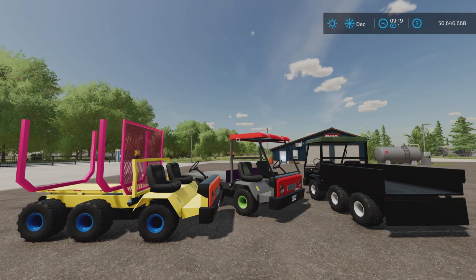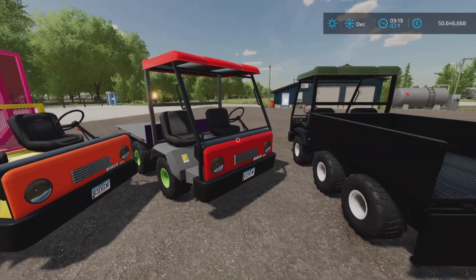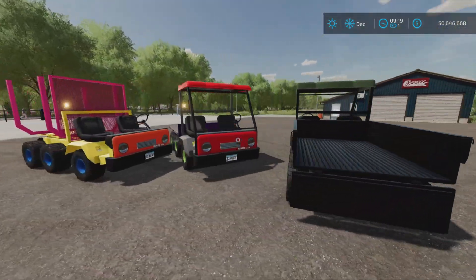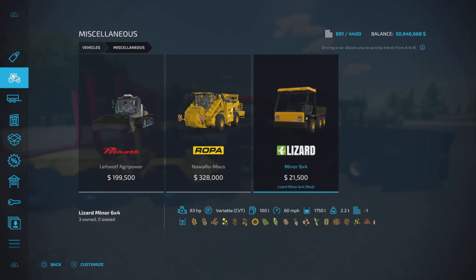Loony Farm Guy here with a new mod test for Farming Simulator 22. This is the Lizard Minor 6x4 by Sluches Modding — 8.01 megabytes to download and seven slots on console. It's a cute little runabout of sorts, and you can find it under Vehicles and Miscellaneous.